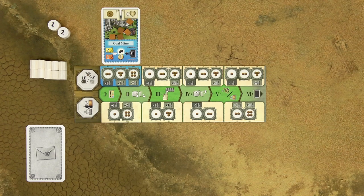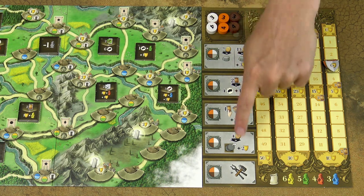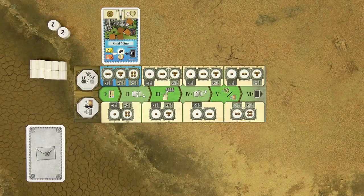The second phase, the planning phase, can be played simultaneously. All players take all their action tokens and place them either on their player board or on the action spaces on the action board. In the first round, you always have only action tokens number 1 and 2 available. In later rounds, you may have more tokens at your disposal.